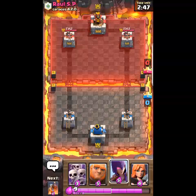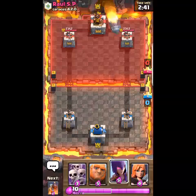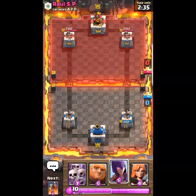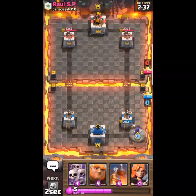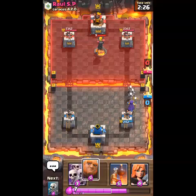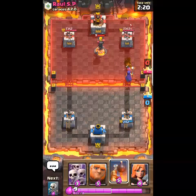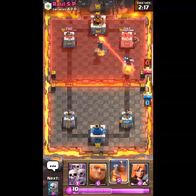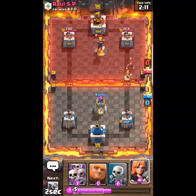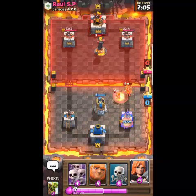I prefer the witch and the bomb tower and I've got bomb tower next. He's going to start off with a rocket on the right tower. I'm going to pop a witch so I can get my bomb tower down. He's placed a level five wizard down — just going to pop bomb tower down there. We're coming against some pretty low card level players here.